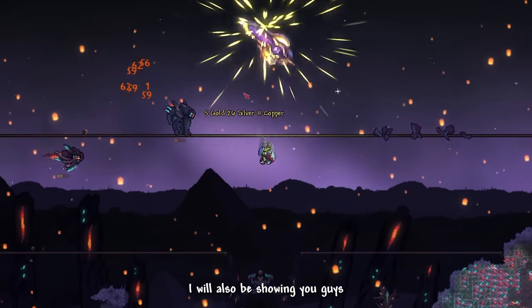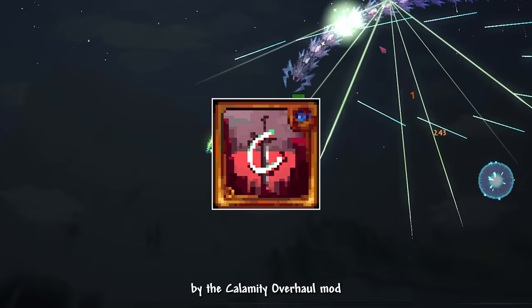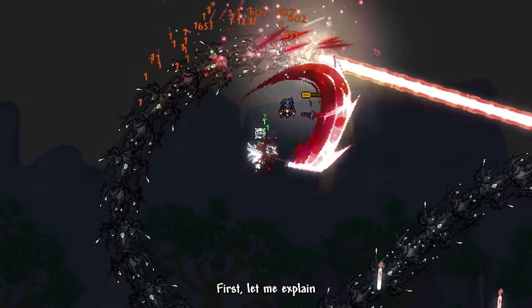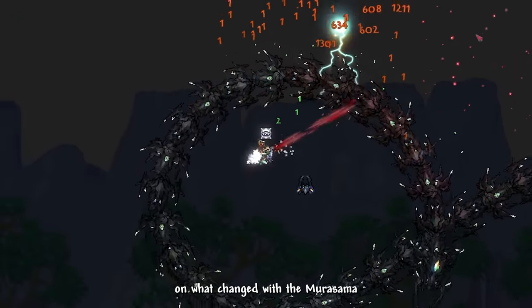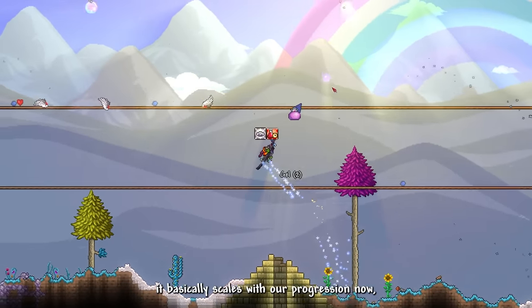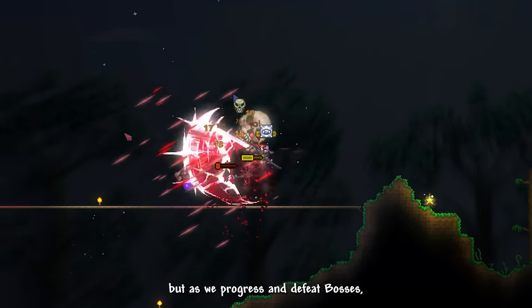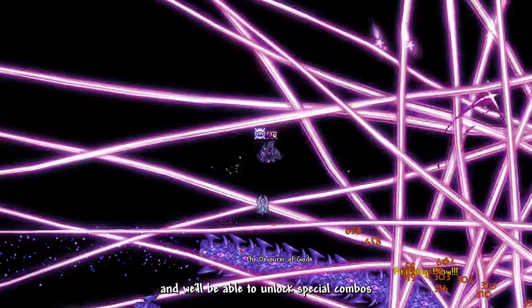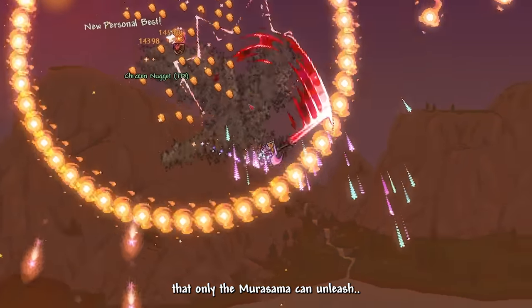Along the way, I will also be showing other weapons reworked by the Calamity Overhaul mod, just to make things a bit more interesting. Let me explain what changed with the Murasama before we start this journey. To put it short, it basically scales with our progression now — it starts off weak, but as we progress and defeat bosses, the damage increases and we unlock special combos that only the Murasama can unleash.